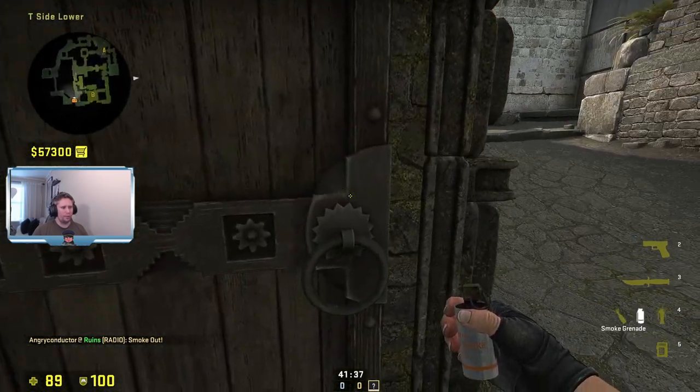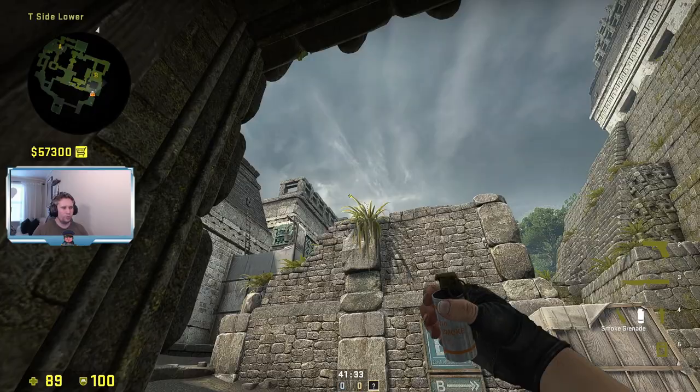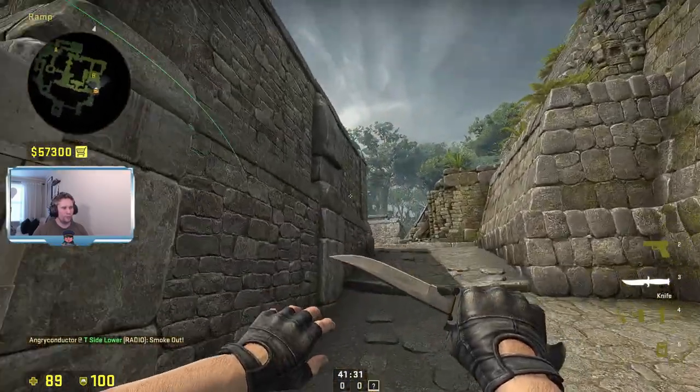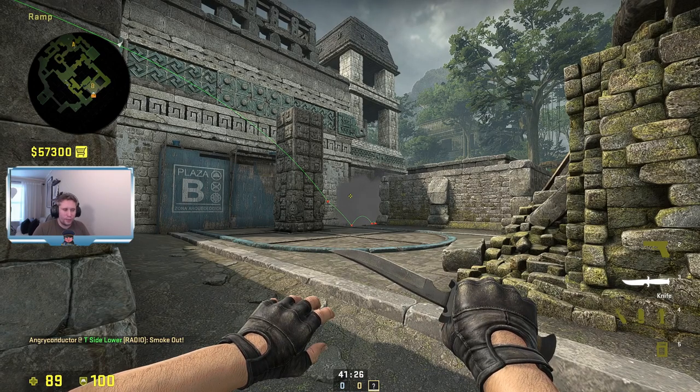You can also smoke off back alley from here — line up with the hinge and just left click on top of the leaf. And there we go, smoked off. That's it guys, I hope you enjoyed this video, be sure to drop a like.